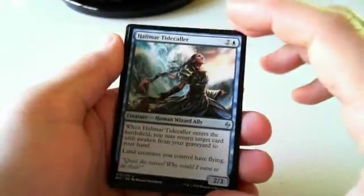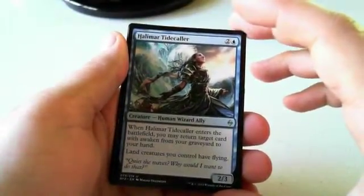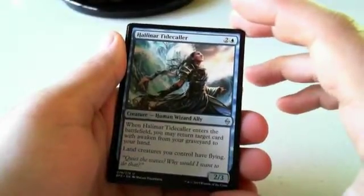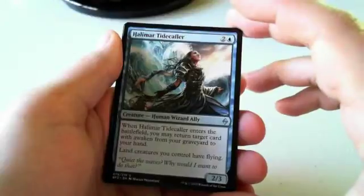I'm taking the Tide Caller over the Skyspawner. Often the Skyspawner goes into more decks, but the Tidecaller is so much more powerful for the deck you're going to play it in. If you end up in Blue-White Awakened, Herald of Tidecaller is awesome — you can play most Awakened spells early for nothing. Lands having flying makes them almost unblockable; it's super powerful. There's a lot going on — all the land creatures you control have flying, and you also get to return something with a similar effect. That just comes out as a mind-blowing card.